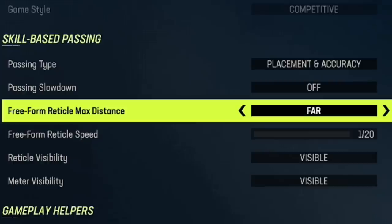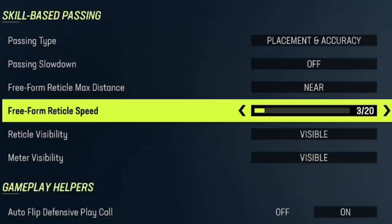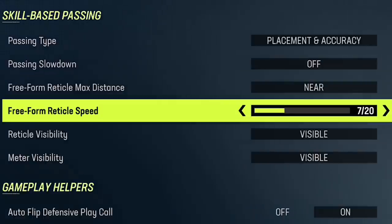Although there are people who swear Far is better, I'll go over that as well. The setting you'll probably want to adjust the most is Freeform Reticle Speed, which can change based on whether you use Near or Far, and even based on the quarterback you're using. If you change your quarterback a lot, you'll want to change this a lot. If you're using a quarterback like Josh Allen, who has Gunslinger and a quicker release, you'll probably want your reticle speed to be a little bit higher.